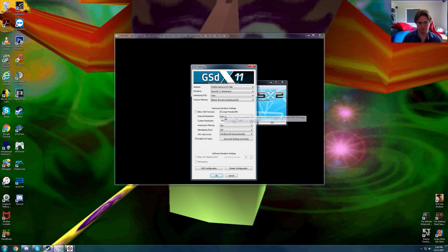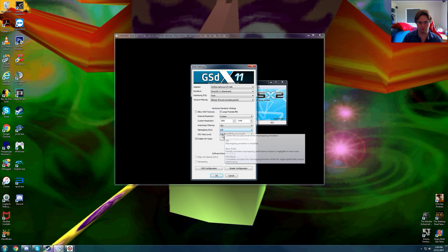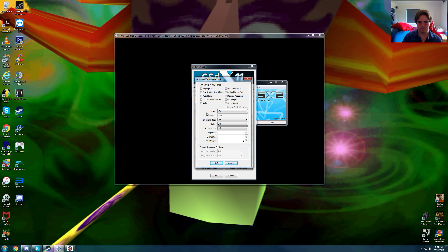We are using large frame buffer 2560 by 1440p native, 16x anisotropic filtering, mip mapping is off, full Direct3D recommended is on, and we have 16x MSAA on. Running this game at 16x MSAA at 1440p costs 1.6 gigabytes of video RAM depending on the level you're on — that's what it costs in the level I'm on, it may vary.